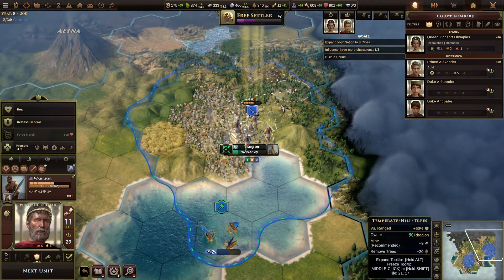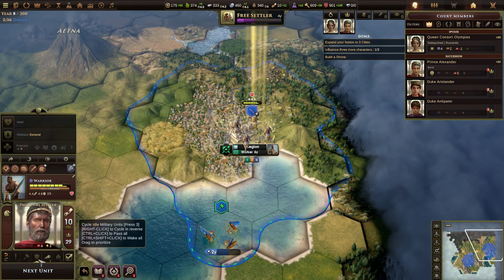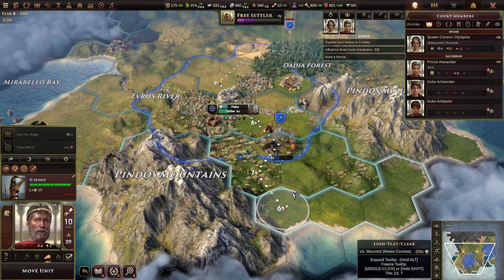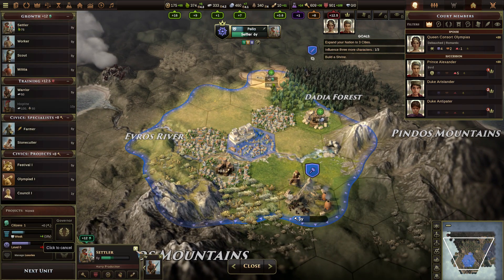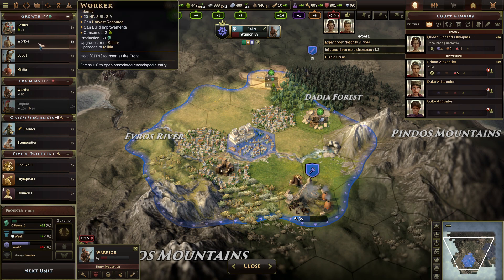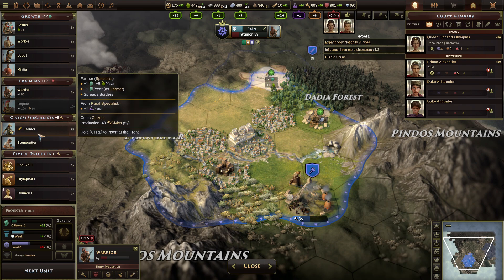You guys are healing again. Well, you don't need to research a settler, do you? Because I'm getting a free one and I only need three cities. So cancel that and build another one. You've got three years and then you're going to build a shrine. Stuff it — build a farmer.